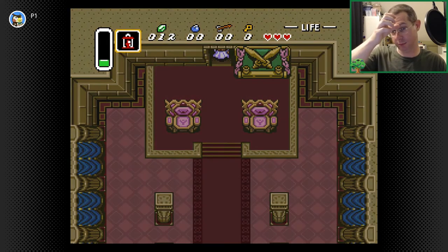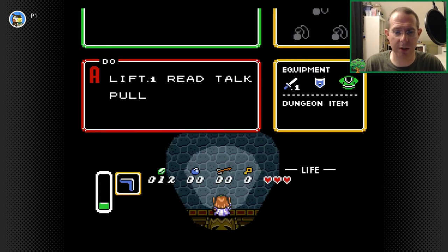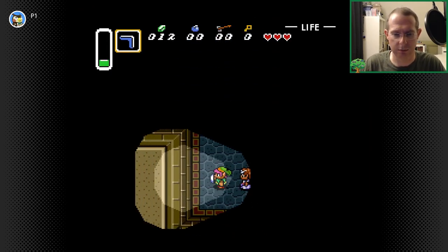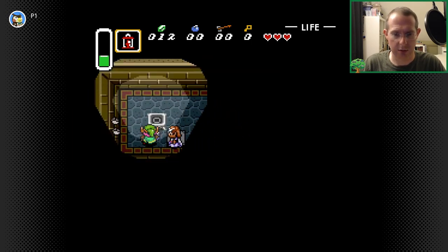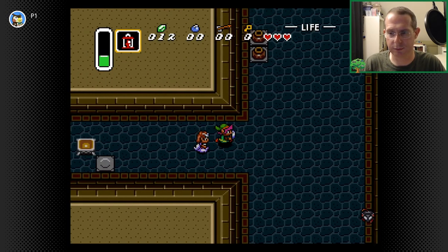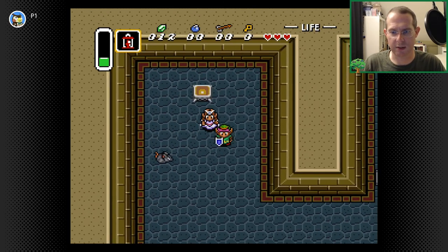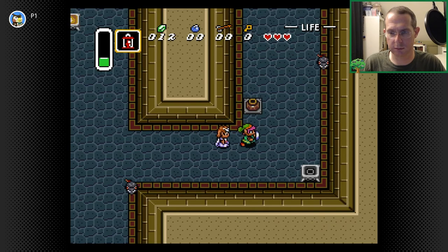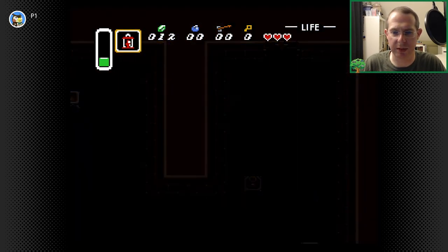Back to the lantern. She told me I needed to have the lantern, so I have the lantern equipped. We zip through here, we learn how the lanterns work, we learn how moving from place to place works.